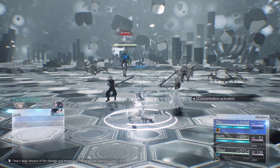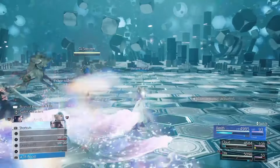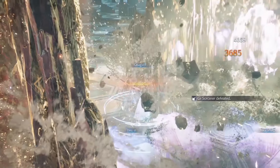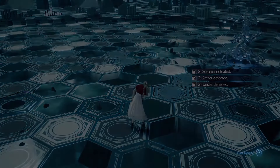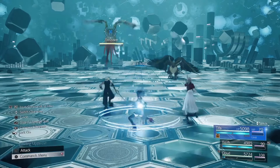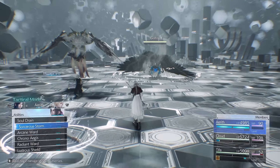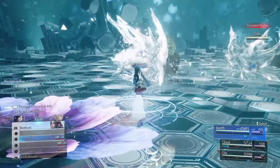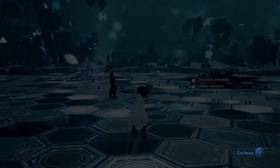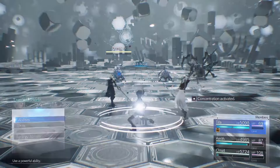For Round 2, make sure you target the Sorcerer with Fire Aga. Round 3 you'll want to use Blazaga and target the Gryphon. Round 4, use Fire Aga on the dog that's closest to the Chimera.